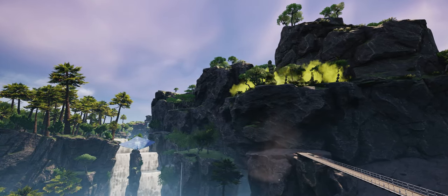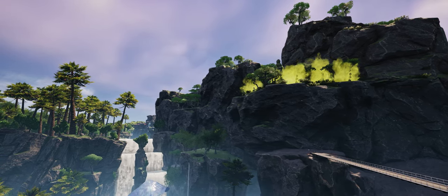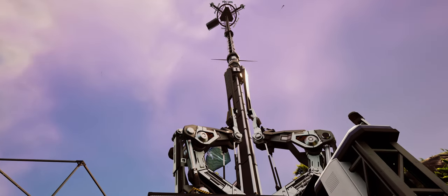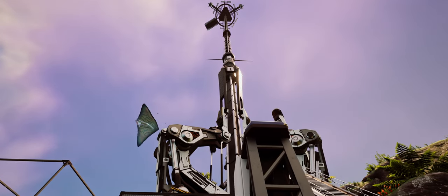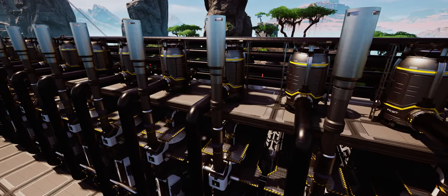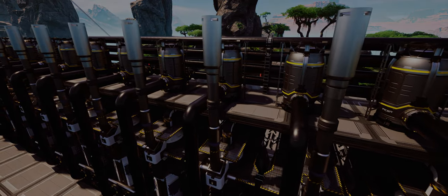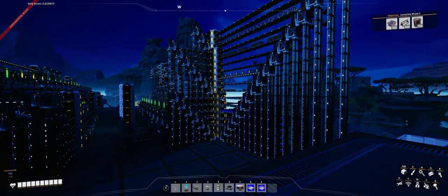My name is Kin and welcome back to my continuing Satisfactory series on Update 8 Experimental. This is episode 10 — a link to episode one is in the description. In this episode we're going hard drive hunting, launching a space elevator, and building our first refineries. This episode takes an unexpected turn you won't want to miss.